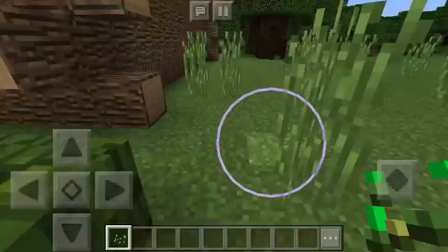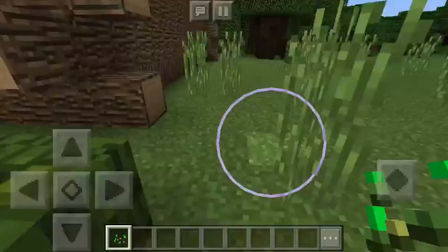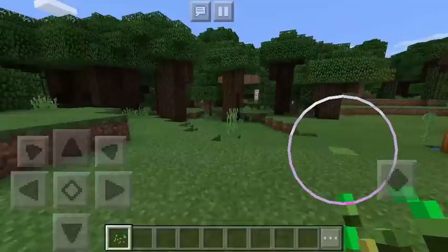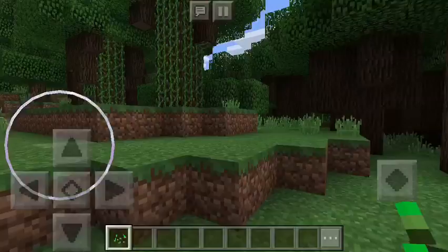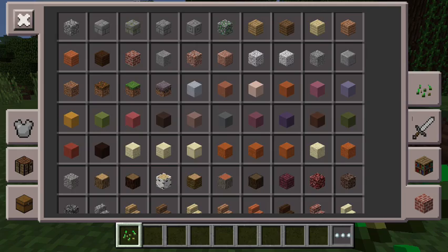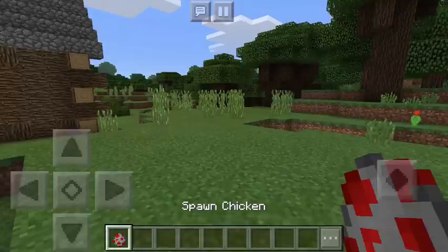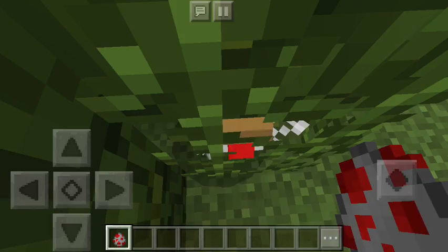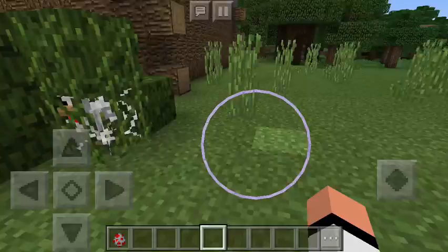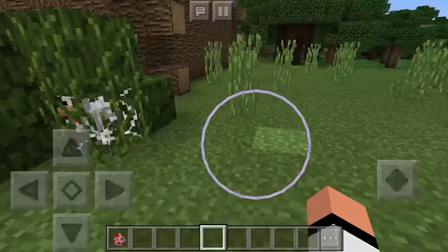Over here, I made a snare, and I'm going to demonstrate it. Here is a chicken. And if it were to actually walk into the trap and not have me just push it, then it would be stuck.